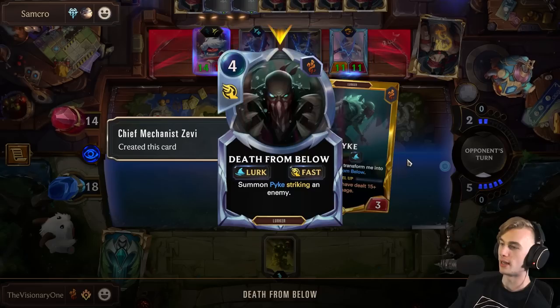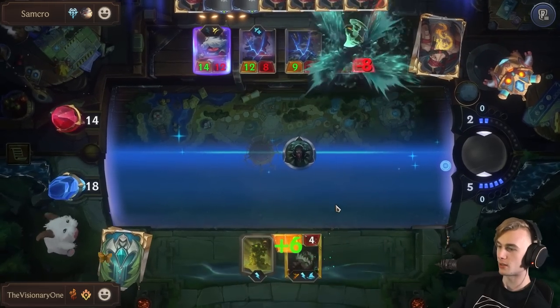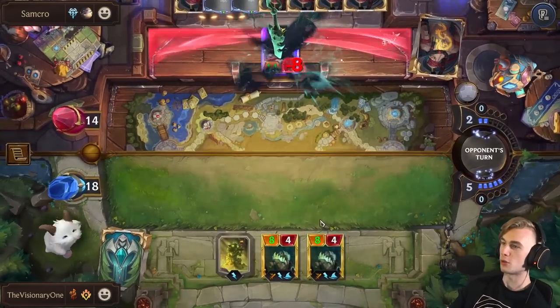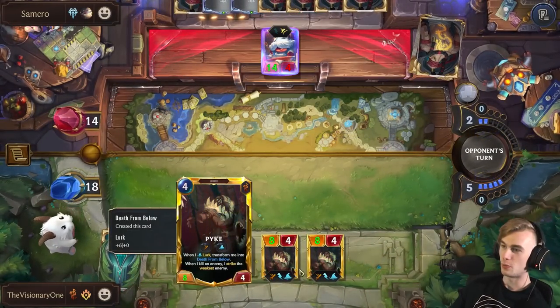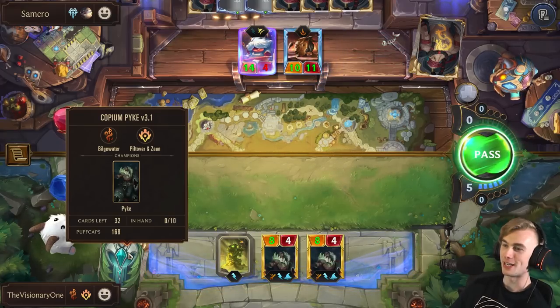Should I play one and then play the other one? The first Pike does not kill — only the Pike that kills strikes again. This is so weird, I thought they would both strike, but I guess that makes sense. Each one is individual and the text says 'when I strike.' That's three Poros down. Poro King is not looking so happy himself. We threatened lethal next turn, so he has to trade his Poro King. It all comes down to the next card I draw.